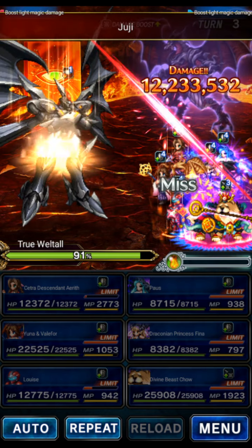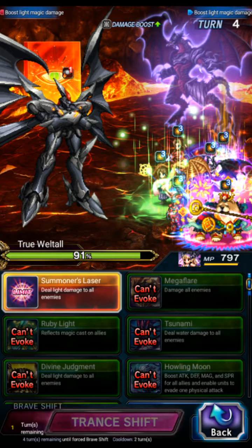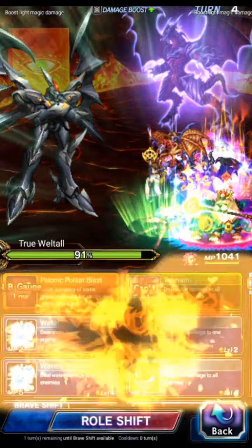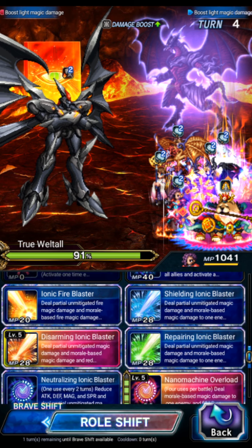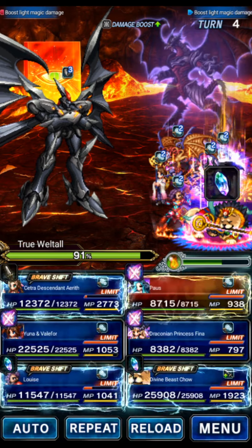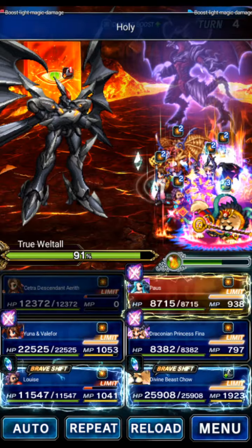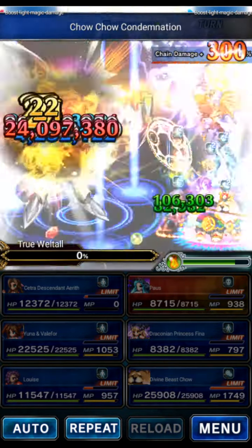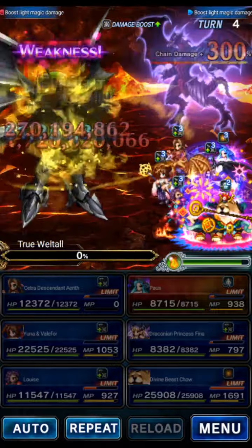We're gonna kill on turn four — all the damage is not a problem with the accuracy down. Pause uses her SLB, Draconian Fina uses her shifted LB, Yuna uses her shifted LB. Louise will help build the chain score — we shift and do Chaos Wave Awaken four times. Chow is going to do the same, Chaos Wave Awaken four times. Chow's LB would be more damage but we need that chain count score. Aerith goes ahead and casts Holy, we wait for it to come down, then we chain the team together. This should be a 100-count chain score — ten point seven or better — and we're looking for big damage.